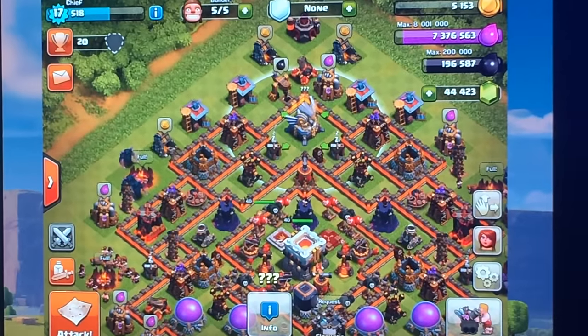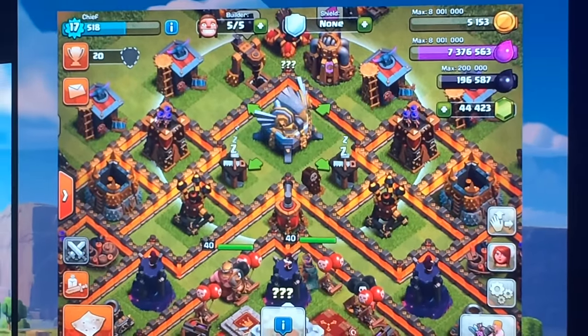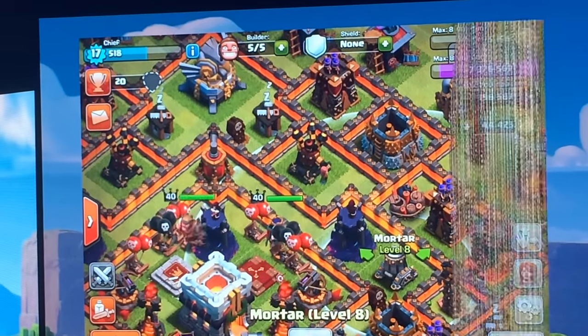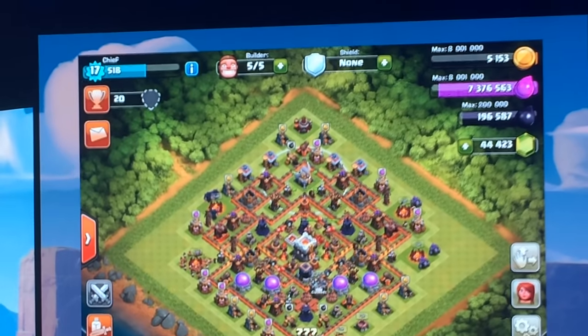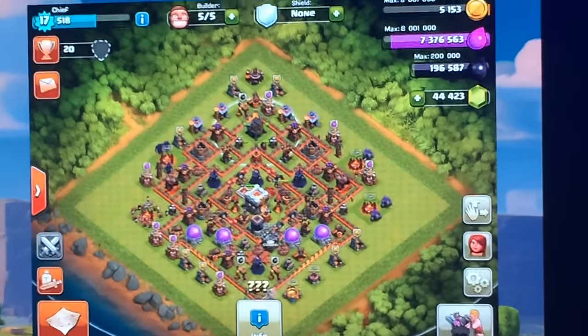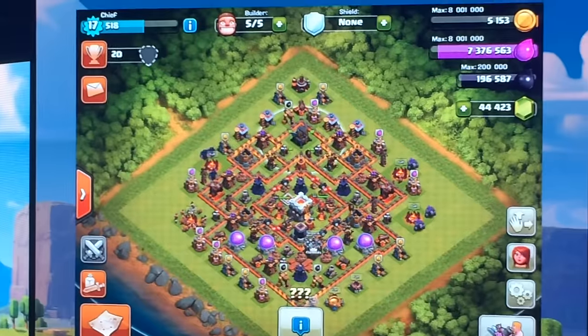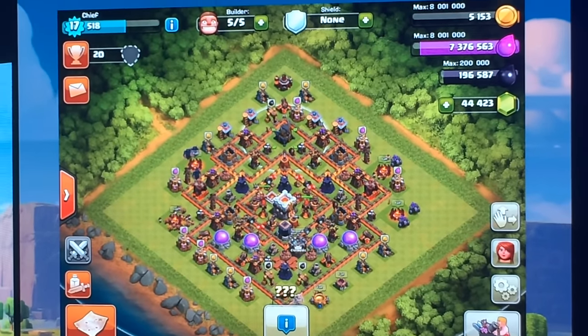Lots of questions — even more questions than we have about this defense. First of all, in case you're wondering, this ray is not the defense's range. This is sort of like the mortar — this is where it can't shoot. Where it can shoot is everywhere else. This is going to be the first defense that can guard your entire village, everywhere other than directly on top of its head, and we'll go over why in just a second.